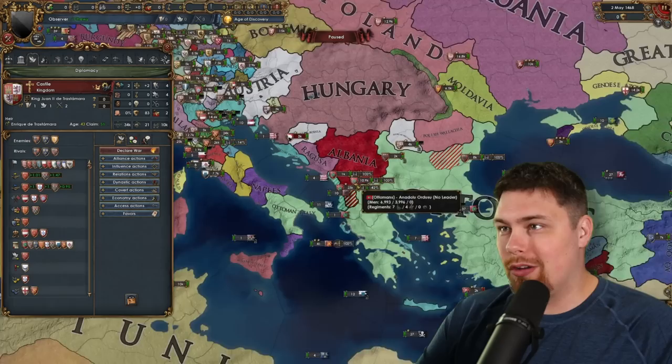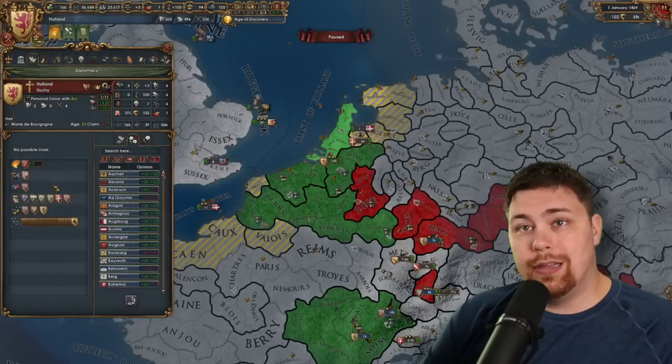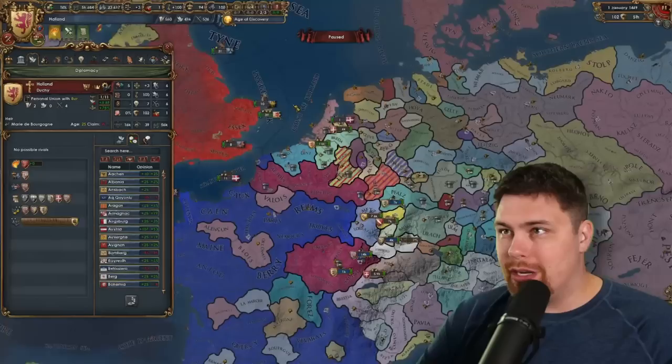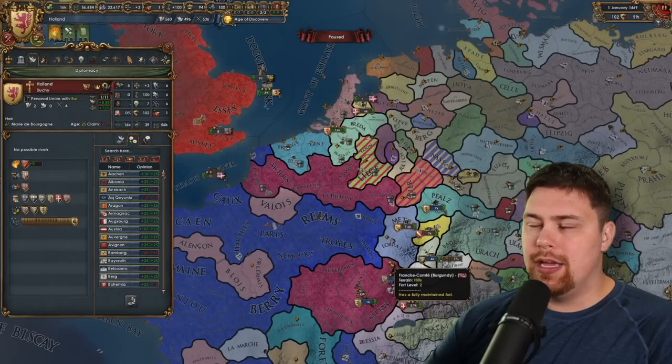It looks like Albania is getting eaten up by the Ottomans — so rip Albania. And sure enough, it looks like Castile has guaranteed or is supporting the independence of Holland, meaning they are guaranteed to be very disloyal — 180% of the strength of Burgundy. So we'll see if they declare that war sooner or later. The only thing that could mess this up would be the Burgundian inheritance, but it's still a little early for that to happen — I think it can happen basically anytime, so time will tell.